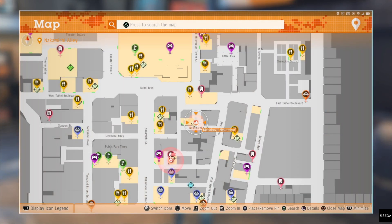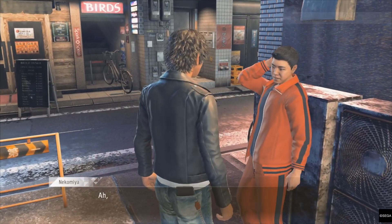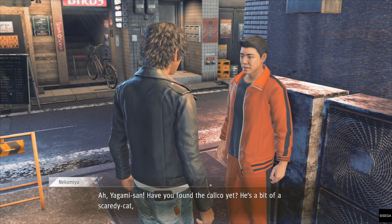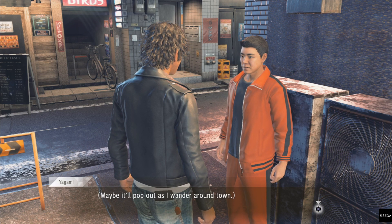If you head to this location here you will speak to a guy who is a blogger for cats, and he tells you that some of the stray cats that he looks after have been missing. The first is the Calico Cat that you need to find.